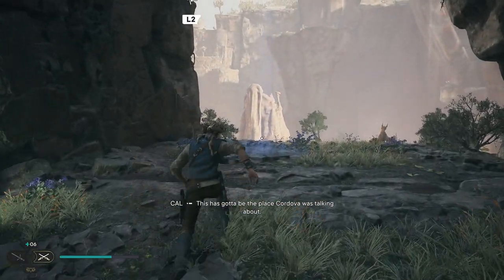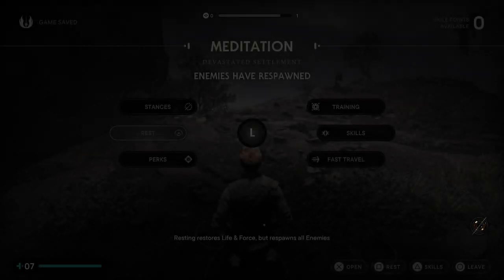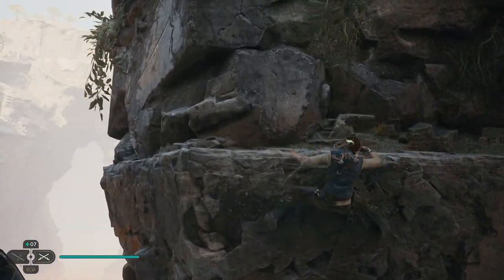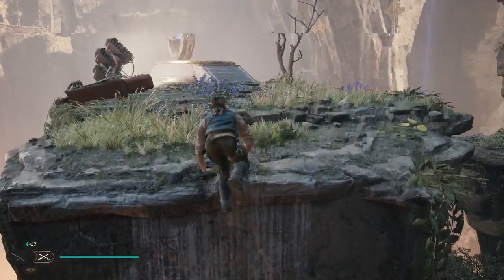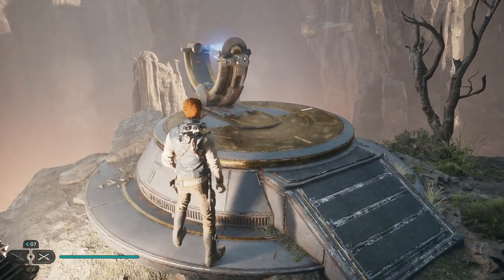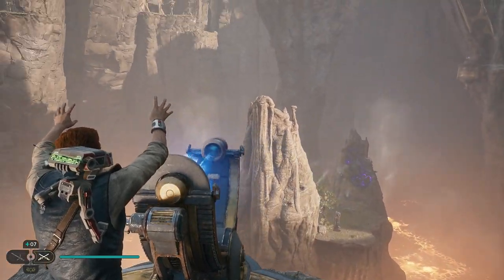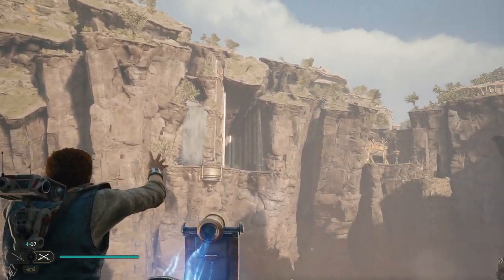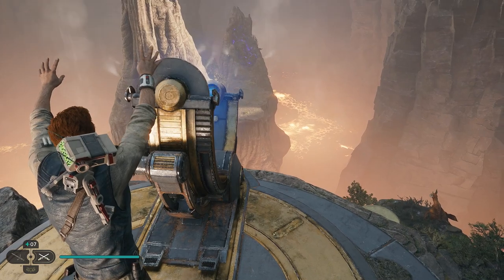Right, I want to try and get to a meditation spot. This has got to be the place Cordova was talking about. Let's just meditate first here. The abandoned settlement — rest up. No skill points just yet, but off we go. A coupler power source should be nearby.